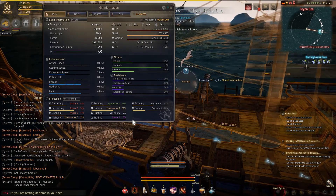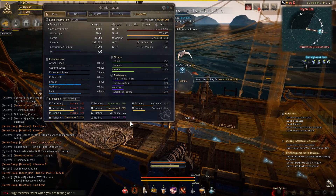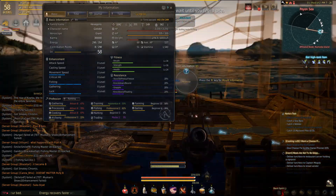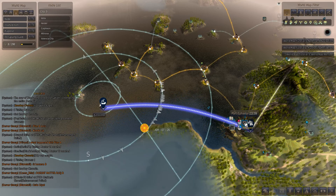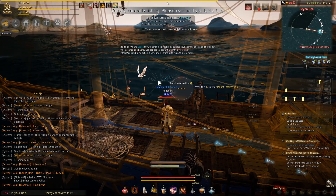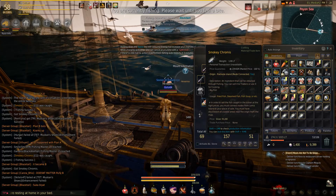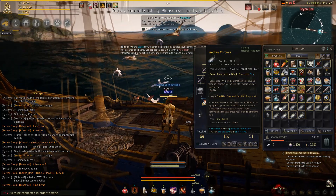Hotspot fishing is a lot more profitable if you also have trading at master 2. The reason for this is that you can then sell your fish in Valencia with the desert buff and get a 50% higher price. When you have master 2 trading, you want to do your fishing over here by port Etherea. You want to make sure that you have connected the nodes from which the fish are associated. When you look at the fish that you are actually catching, you can see what island they come from. You have to make sure you have that node connected so you get the maximum price when you sell.